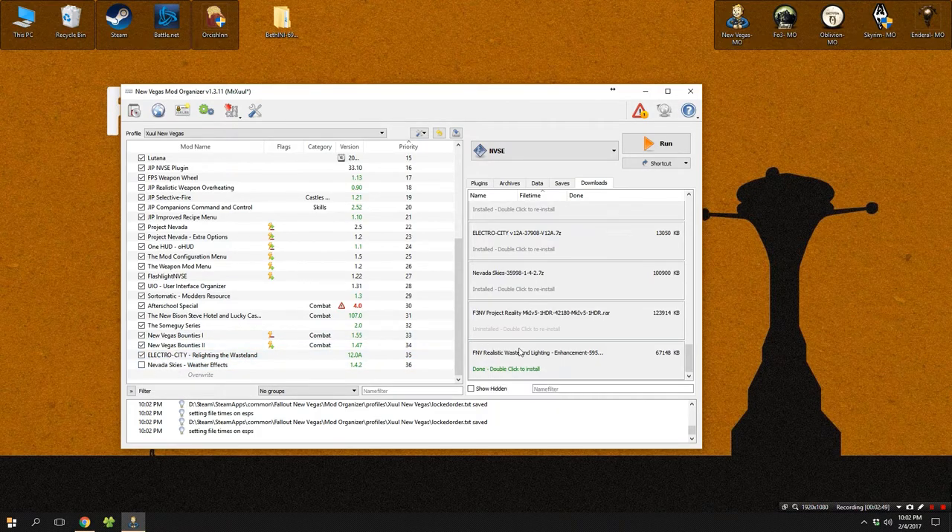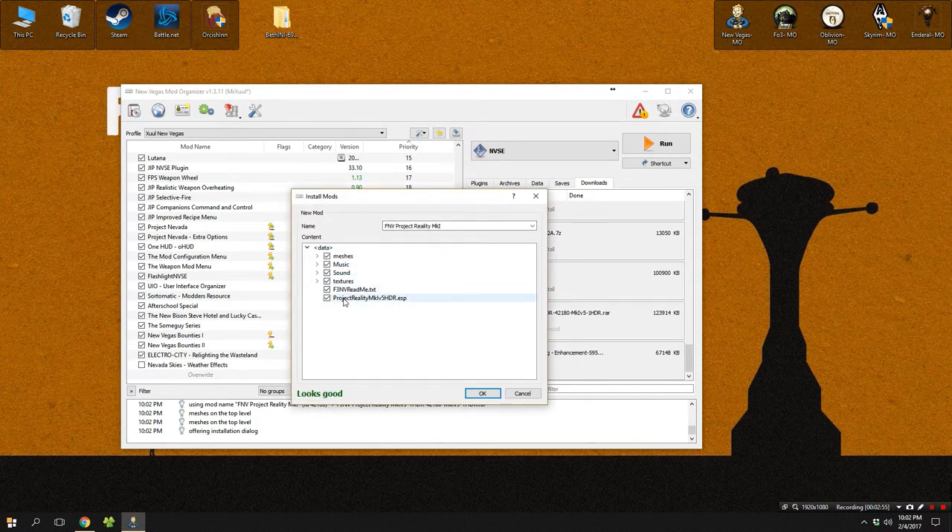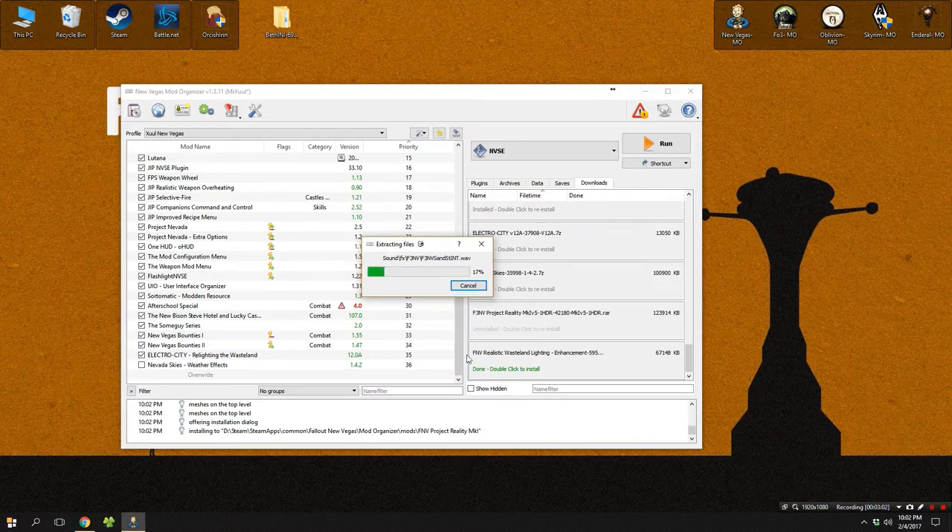To install Project Reality, you're going to do pretty much the same thing — hit manual. This time you'll notice that everything is already correct. You can uncheck the readme as you don't need that, but other than that just go ahead and click okay. This mod is packaged properly and is safe to use.